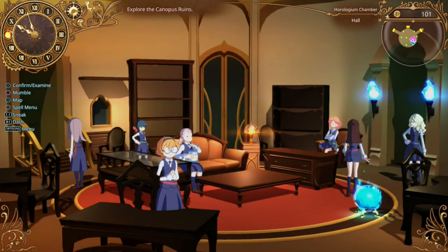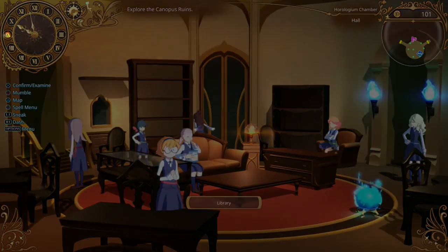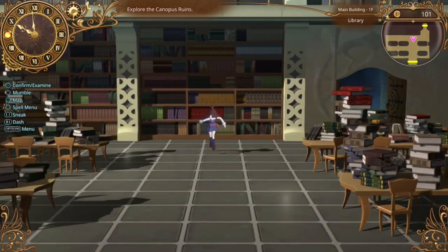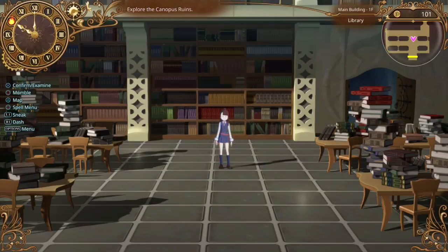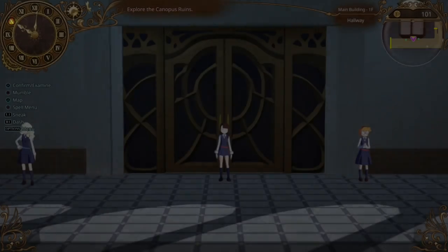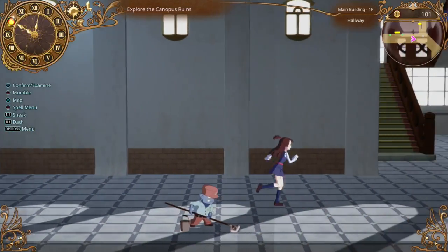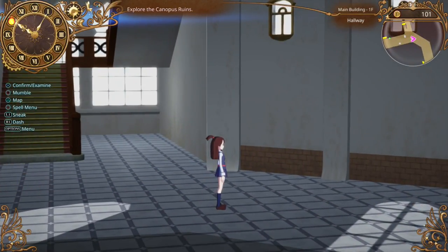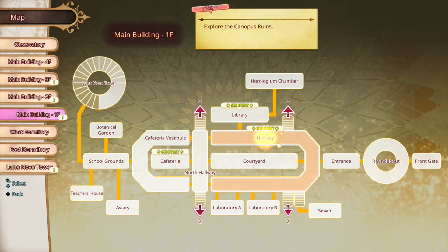Yeah, before we head back in, I definitely do want to go out and talk to people. Seems like there's a lot of side events. We'll see how that goes. Time will run on its own — oh my god, is this Majora's Mask? Majora's Mask terrifies me. Okay, so let's look for people who can talk to us. We're going to bring up the map with Triangle. We have an event in the hallway, in the library, and in the cafeteria.